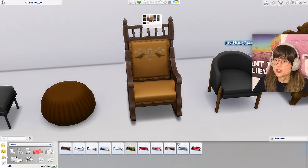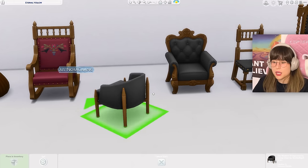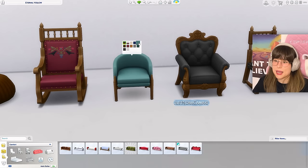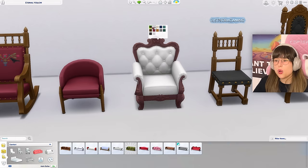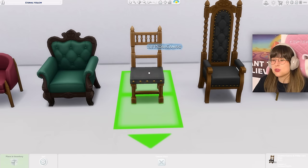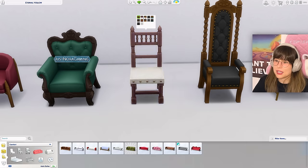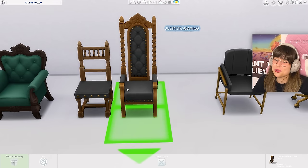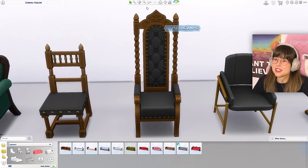We've got a rocking chair with a beautiful pattern with birds on it — really cute. Then a new sitting chair with spiky details in the same colors. Then this big old chair that really reminds me of the chairs from Get Famous. We also got a new dining chair that's kind of funky in all the new colors, and this big old chair that's good for scary houses.